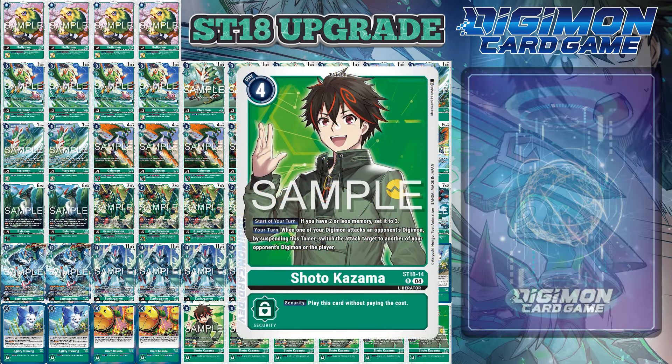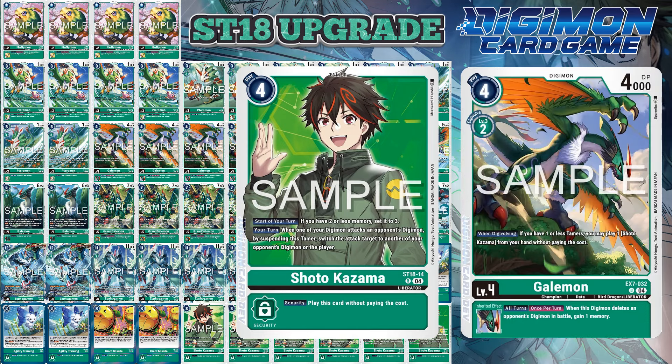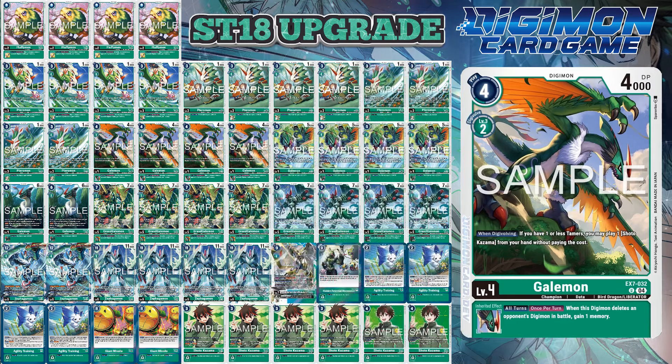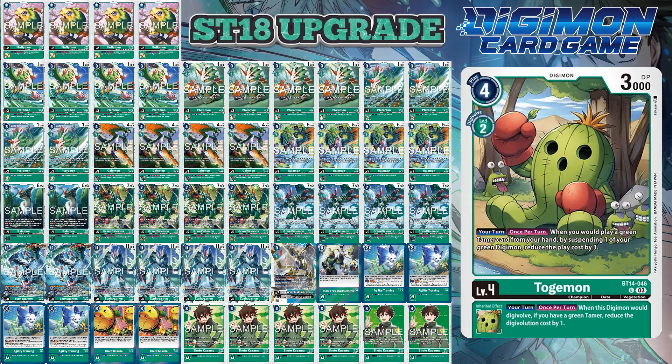Gaelmons are the same — you'll need 4 promos because this Digimon gives itself a buff if you suspend one Digimon. Combined with Shoto and your inheritables, it could be a 9,000 DP piercer. The EX7 Gaelmon plays Shoto for free whether you have one or none, and the Starter Deck variant at 2 copies has a security effect. If you can't get your hands on promos, BT-13 Togomon could be useful for playing your Shotos, though she's a really tiny body on board comparatively.